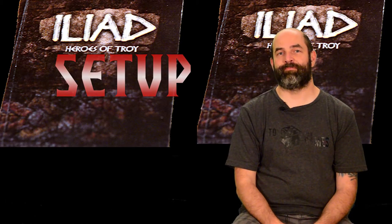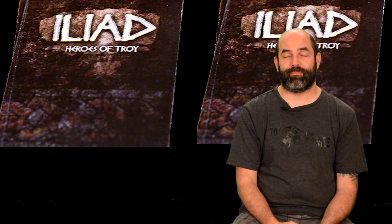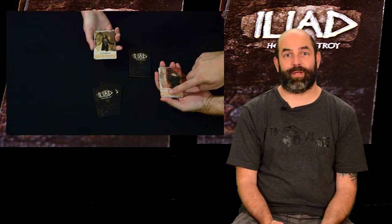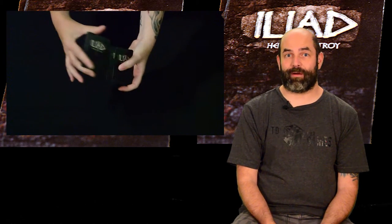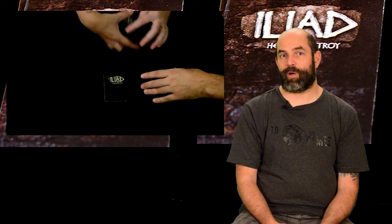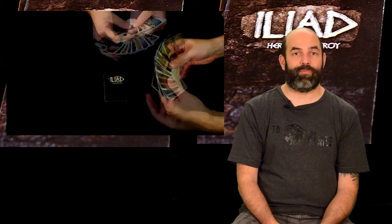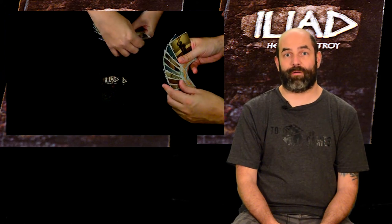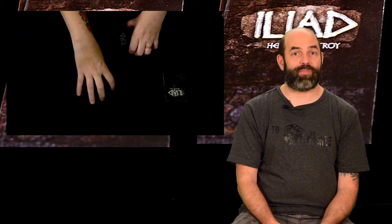Set up! Each player chooses a faction at random from the ones available based on the number of players. With 2 players it would be Greek and Trojan. Shuffle all the cards including the 2 special cards. Deal cards to each player depending on how many players there are, and they will then discard 3 back to the draw pile. Shuffle the draw pile. Draw the first card from the pile and place it face up in the centre of the table. If it is one of the 2 special cards, draw another card and shuffle the special card back into the pile. The player who is the Greek faction goes first.